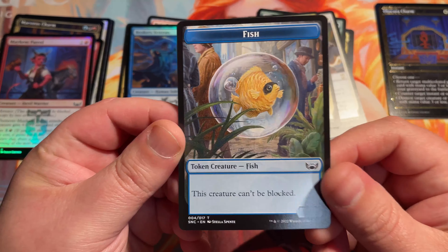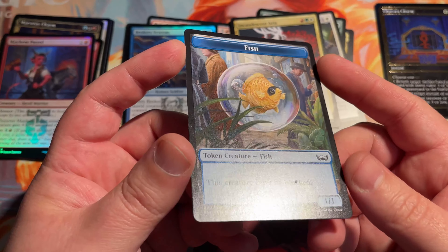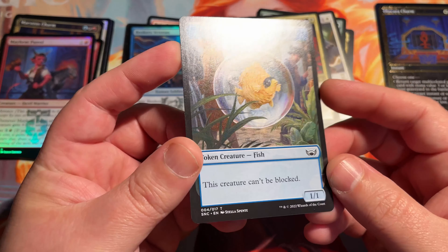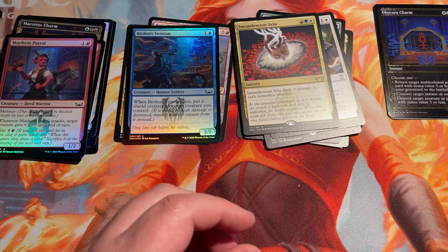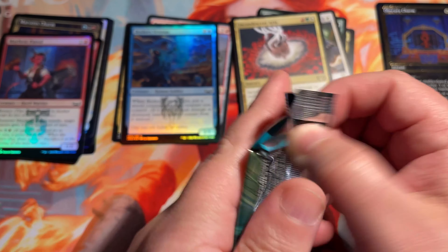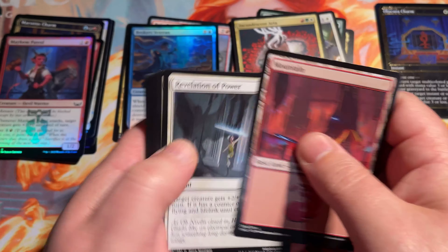Oh, look at the cute little fishy in a bubble. I bet these are really cool to have in foil in the collector boxes. We will be opening some collector booster packs here on the channel as well — that will be coming in about a week or week and a half. And we've got a whole case — six collector booster boxes to open. So come and join us for that and see what kind of lucky foils we get. Can't wait to get some more of those gilded foils.